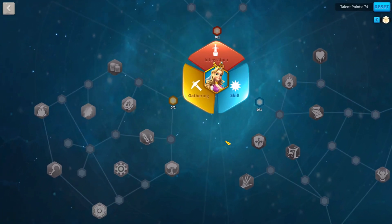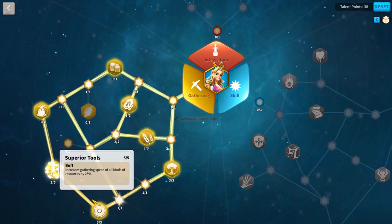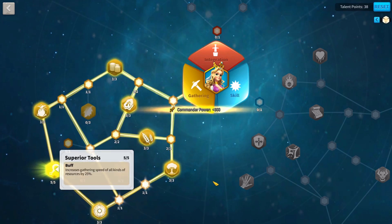To get the most out of Constance, you need to get her to level 38. This allows you to maximize superior tools, making it the best and fastest gathering she could possibly be.